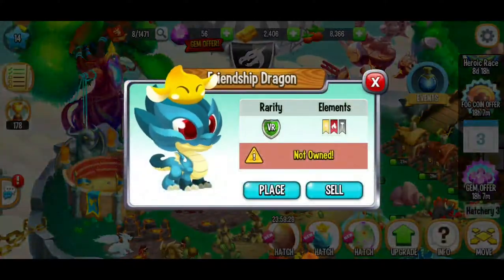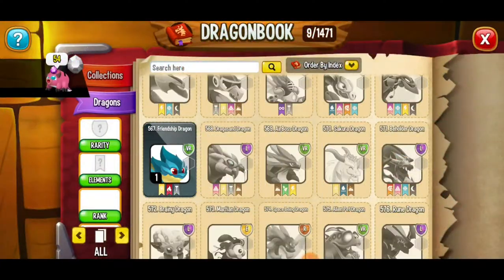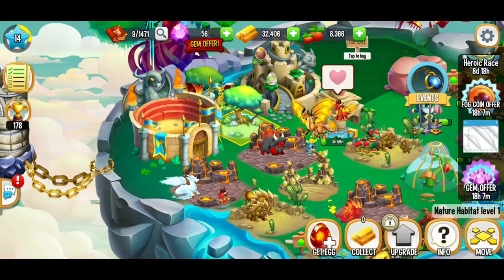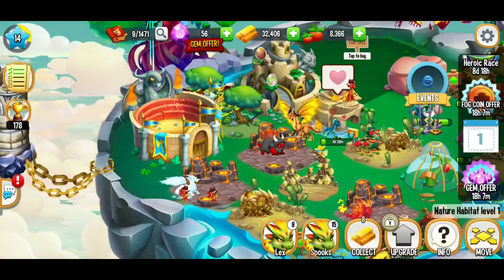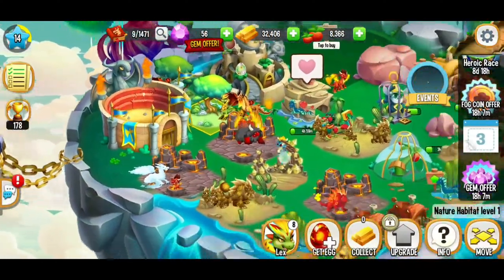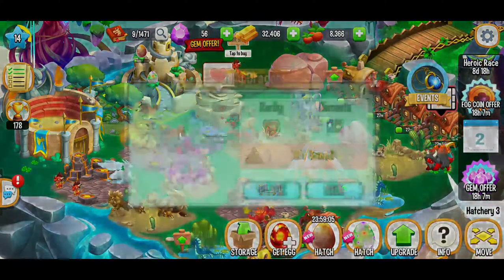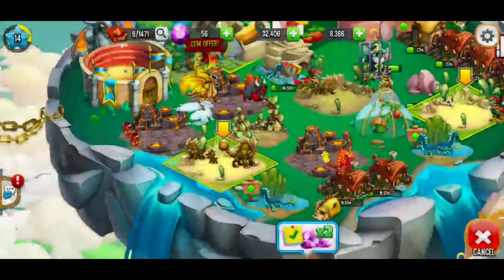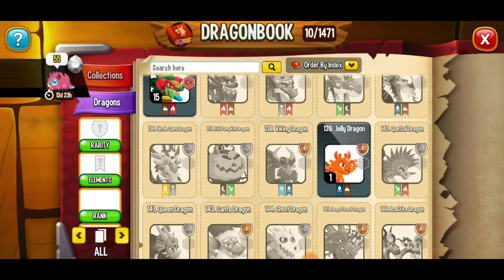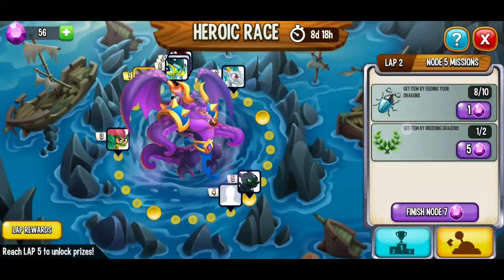I'm going to go ahead and hatch the Friendship Dragon because it's ready — placing it right here. I'm not going to be able to finish any other quests in this video, so I'm going to collect that gold and make sure everything's ready so when I get back we'll have gold waiting for us and be as efficient as we can. We've got the Jelly Dragon — that is beautiful, love it! Placing the Jelly Dragon right here, and I am going to feed it because we're not done with the quest.